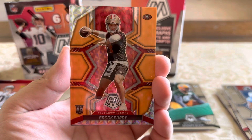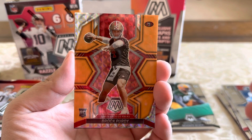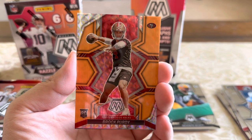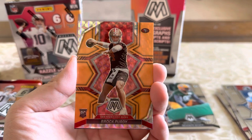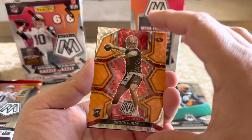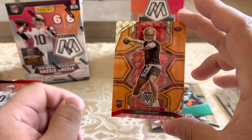Brock Purdy is the guy that's on fire right now — he has led his team to the divisional round of the playoffs. I'm filming this on Saturday during the divisional rounds. First game is Jaguars and Chiefs tonight, then Giants and Eagles tomorrow. Wow, look at that — these designs are just awesome. If you haven't seen these, get yourself some. There's a Kid Reporter code for anyone who wants that.